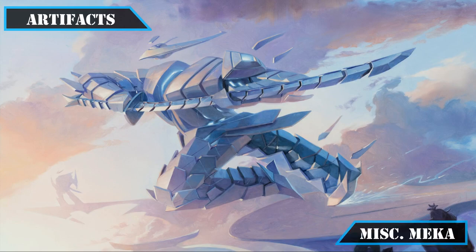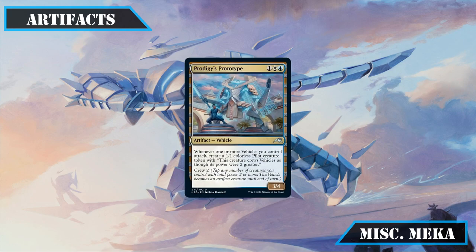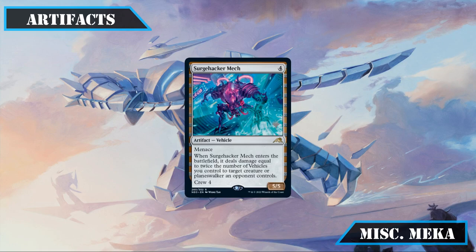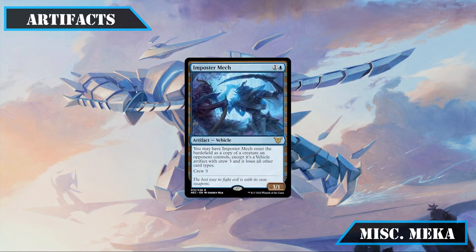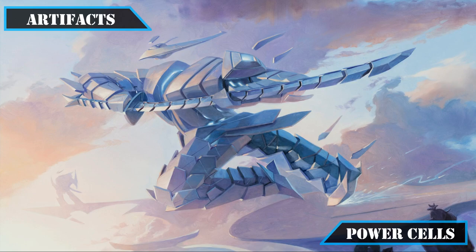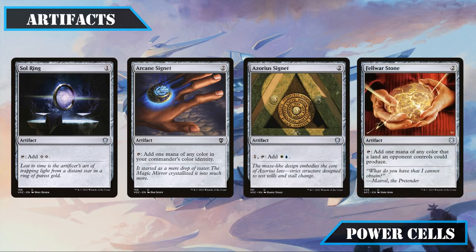We close out our vehicle suite with Imperial Recovery Unit, whose mini Sun Titan-like effect lets us get smaller creatures and vehicles back from the bin; Prodigy's Prototype, which gives us a steady stream of pilots; Surge Hacker Mech, a solid removal tool on ETB; and Impostor Mech, which lets us snag a copy of the most powerful creature on the board. Our mana rocks — Sol Ring, Arcane Signet, Azorius Signet, and Fellwar Stone — all make the cut as very cheap early ramp.